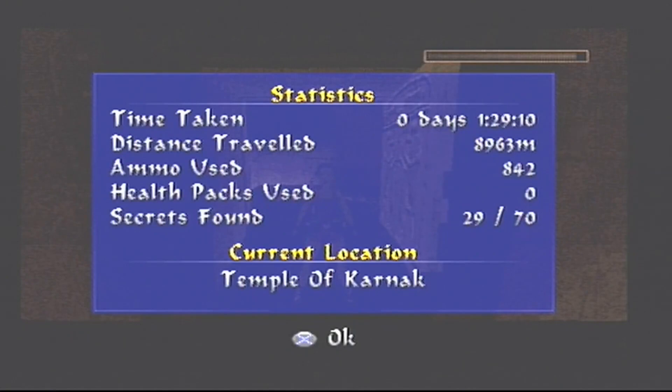Time taken is 1 hour 29 minutes 10 seconds, distance travelled is 8,963 metres, ammo used is 842, health packs used is none, and secrets found is 29 out of 70. And that's Temple of Karnak.